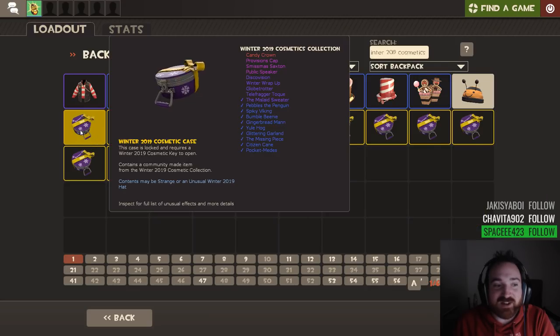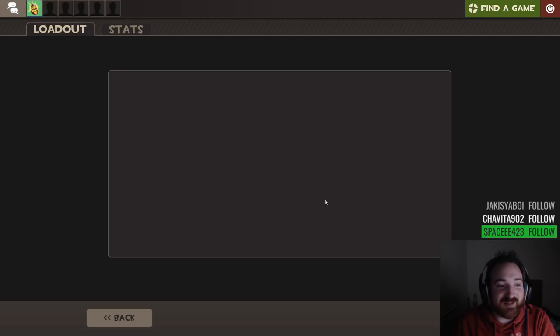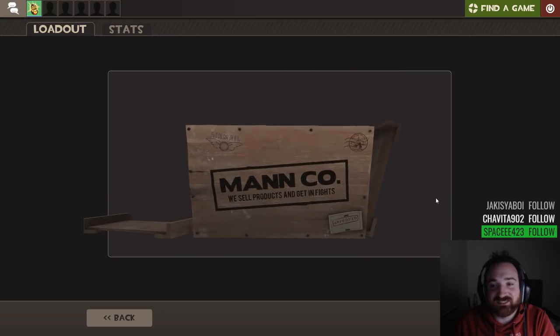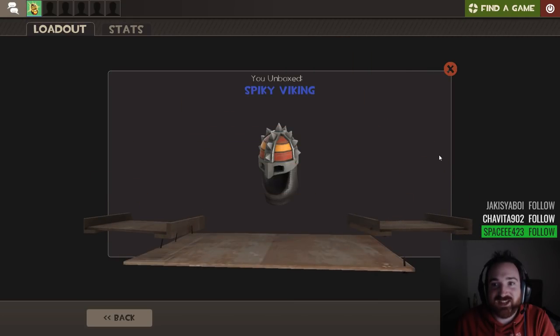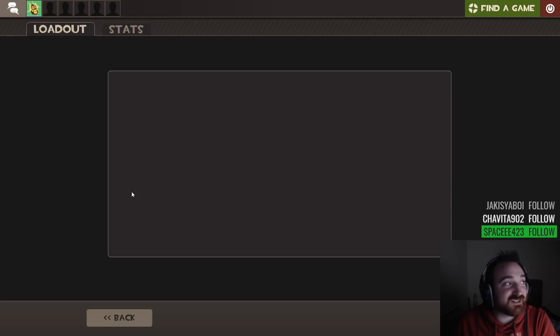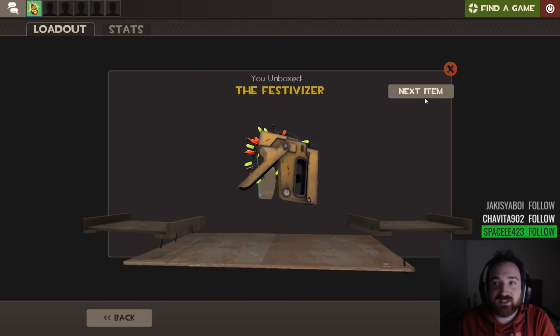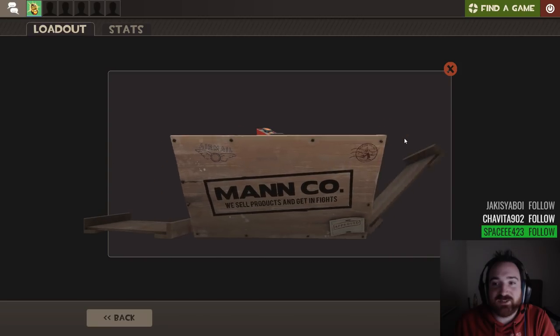I really want some Gingerbread Men right now. Unboxing has to be the answer. You know what I say, unboxing's always the answer. It just depends what the question is, though. We've got double itemage. Festivizer — it's a couple of dollary-do's.